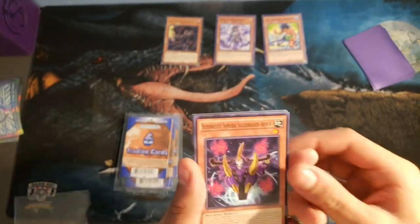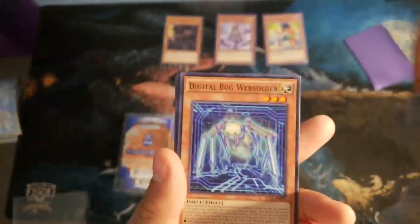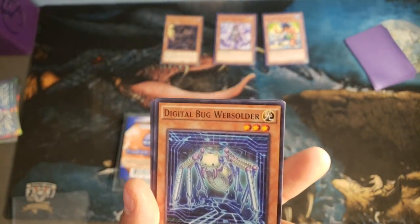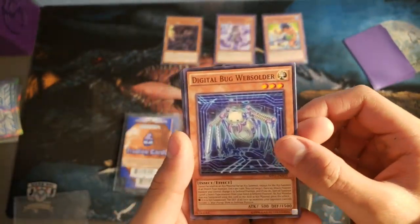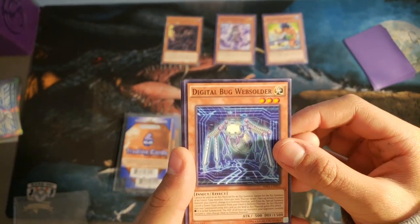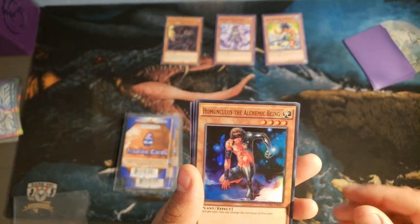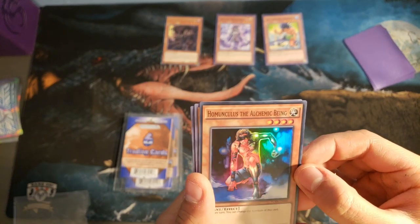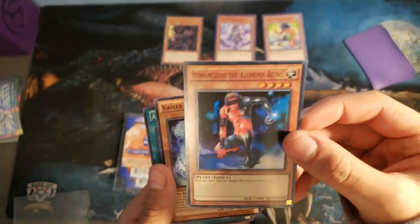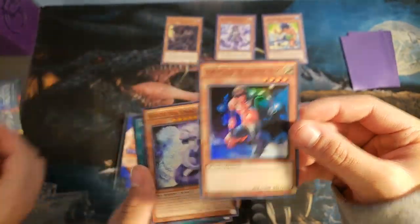Next card we have is Super Heavy Samurai Soul Breaker Armor. It's also Super Heavy Samurai - they don't use any traps or spells. We also have Digital Bug Web Soldier. Next we have Humunculus the Alchemic Being and it's a holo. That's pretty nice - I didn't actually notice that. That is a really awesome foil holo.